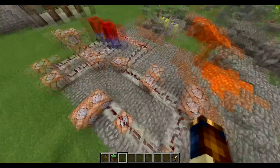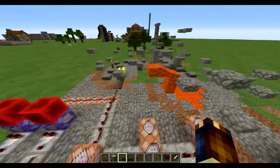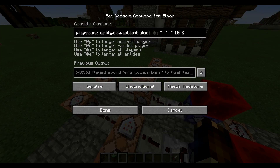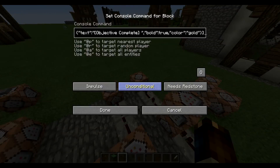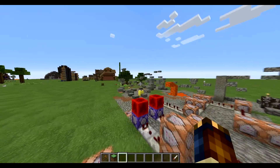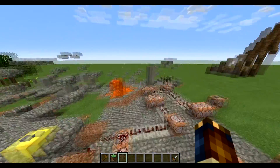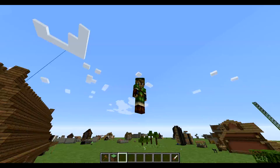Then it will teleport you back to the button and make it so it can't happen again. When you walk over to the cow and the door is open, it is testing for you right in front of the cow. It will play a sound so the cow moves, it will say 'moo', then it will say your objective has been completed, reset both of these redstones, teleport you back to the front, and replace the door so you can do it over and over.